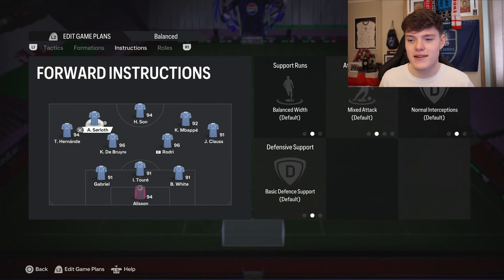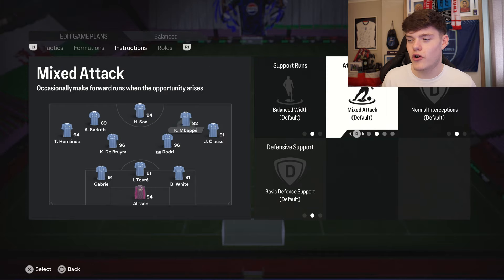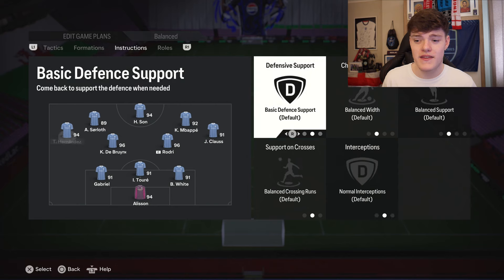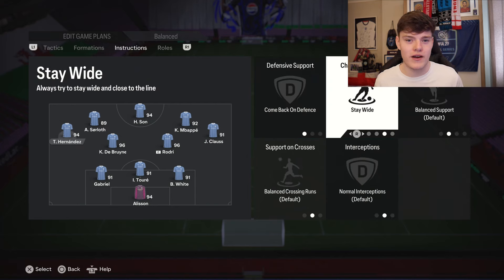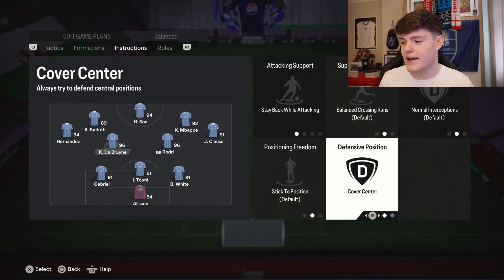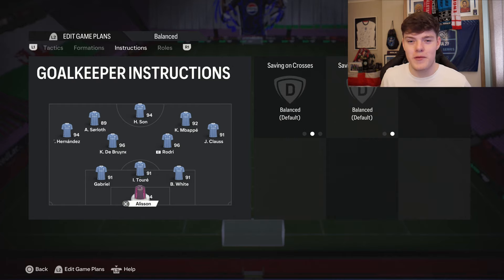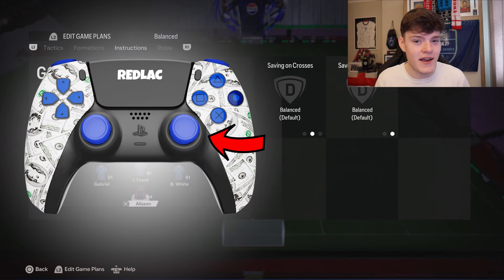Now those are the tactics. Let's move on to the instructions, which are so important for this formation. Striker on balanced. Left forward and right forward on getting behind. Right mid and left mid on come back, stay wide - this is so they can play as that five back left wing and right wing back, but also play as left wing and right winger. Centre mids both on stay back and cover centre - this is so they fill in when the right back and left back run up the pitch and you can still defend without them. Centre backs and goalkeeper on balance.